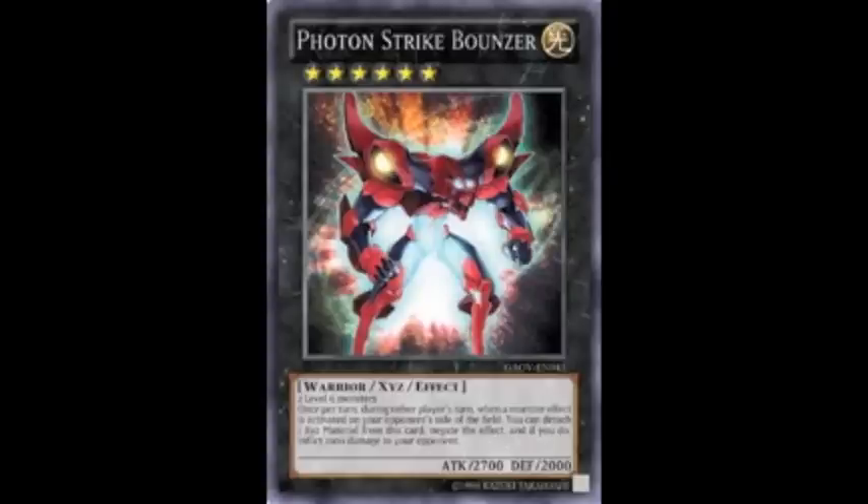Once per turn, during either player's turn, when a monster effect is activated on your opponent's side of the field, you can detach one XYZ material from this card. Negate the effect, and if you do, inflict 1000 damage to your opponent.